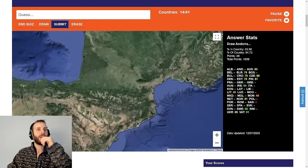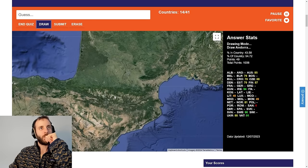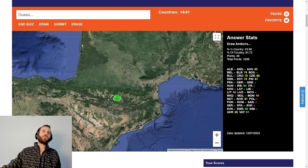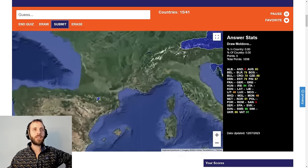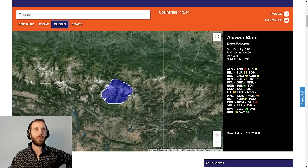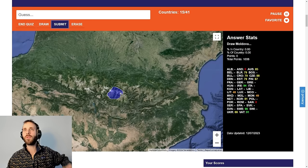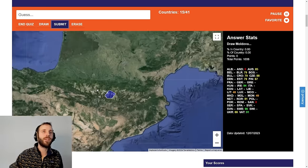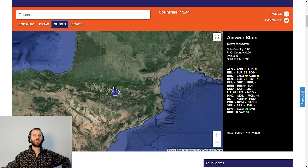Andorra. Here we go again with Andorra — I did this earlier and failed spectacularly. Where is the darn place? I'm going with my heart. And it's zero again. Does that mean there's zero overlap? I find that hard to believe. Is it a score or is it a percentage of the country? I haven't touched it apparently. Maybe it's there. God knows.